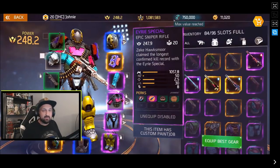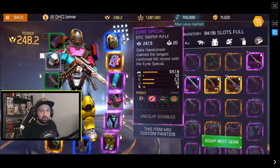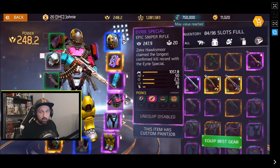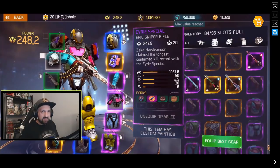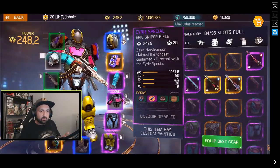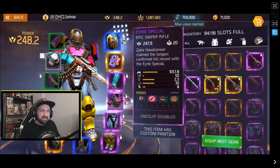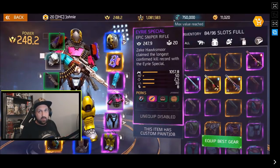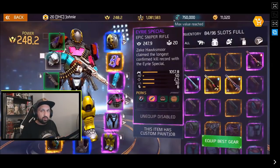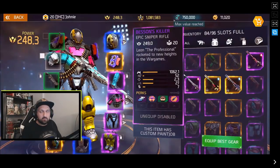The Troopetrius has 6 in the clip, the Bassens has 7, so 8 is very nice. Now, the Airy Special I dropped in the Hive Mind dungeon and it dropped at 248 power. You can also find it in the shop at 249. If you want to compare this epic sniper rifle, the best benchmark is the Bassens Killer, so let's check the Bassens stats and compare.